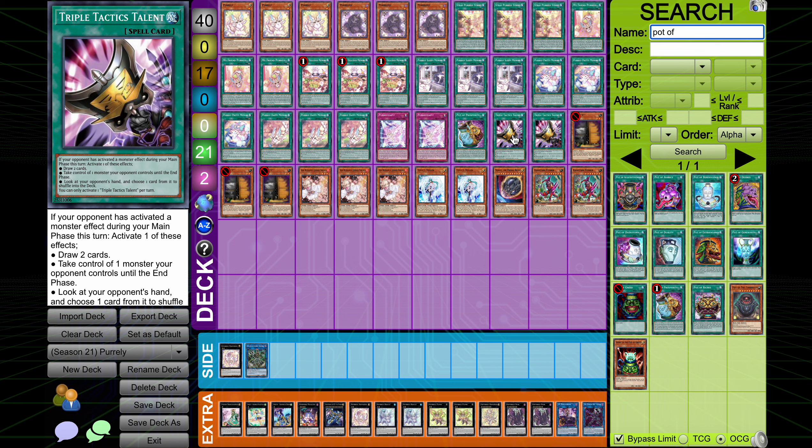Talents, on the other hand, is phenomenal because a lot of times you're going to be able to draw two anyways. It's good going first and good going second to try to break your opponent's board. If you go first, you can look at your opponent's hand and if they have an out to your Noir you can just rip it, or draw two. When you're breaking a board you can take control of your opponent's monster that's going to be a problem. This card is absolutely fantastic and you all know how good it is.